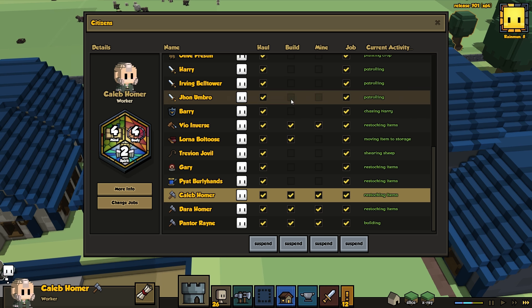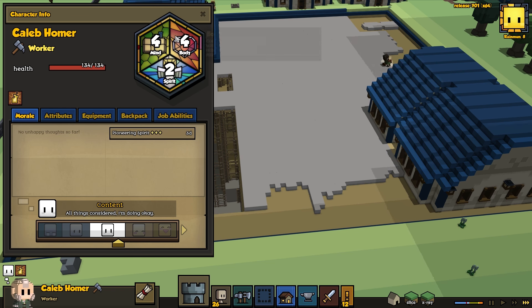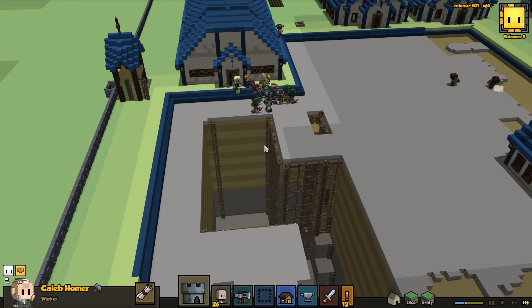We have a 26th hearthling — Caleb Homer. The surname of our previous 25th hearthling was Homer as well — I think it was Dara Homer. Is he old looking or is that blonde hair? It's difficult to tell. I'm not too concerned, just curious.